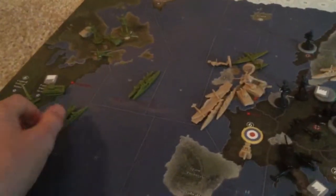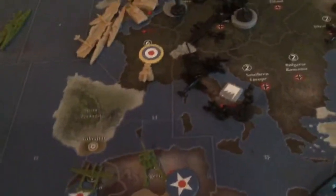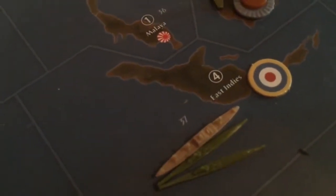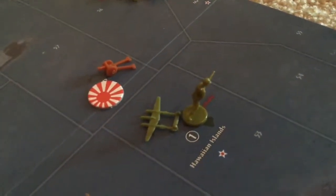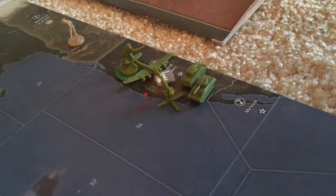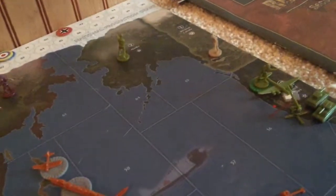Recap: I have a bomber in the UK; two infantry, a tank, and artillery in eastern Canada; a cruiser and transport in sea zone 10; a transport, submarine, and destroyer in sea zone 11. Eastern US has a tank and anti-air. Egypt has a tank, Algeria has artillery, Morocco has a fighter. Sea zone 47 has an aircraft carrier with two fighters, a battleship, a cruiser, a transport, and two destroyers. Two submarines in the East Indies, an infantry and fighter in Hawaii, and four infantry, a bomber, two tanks, and an anti-air in the eastern US, plus infantry in Alaska.